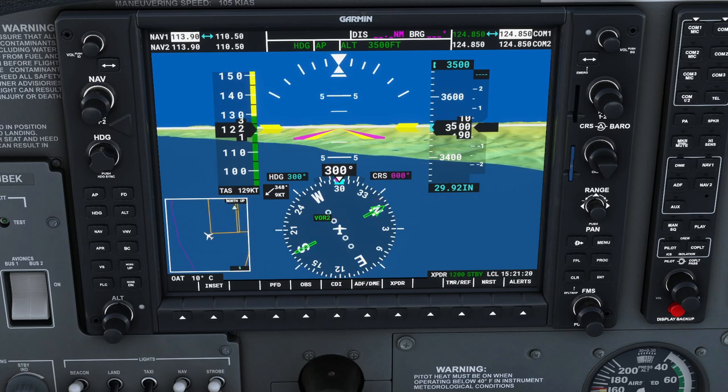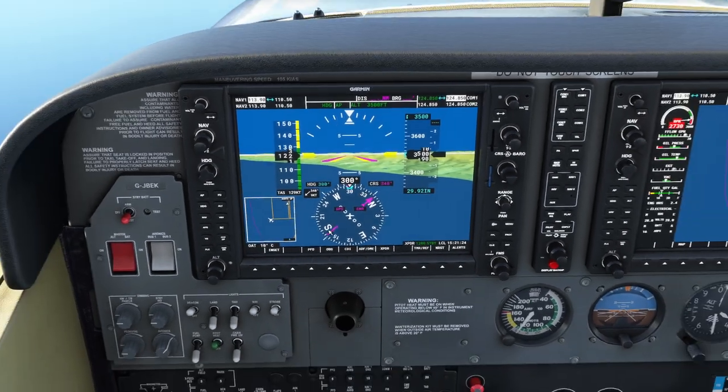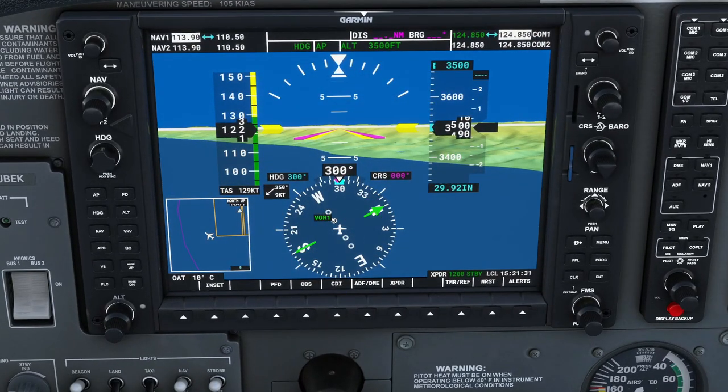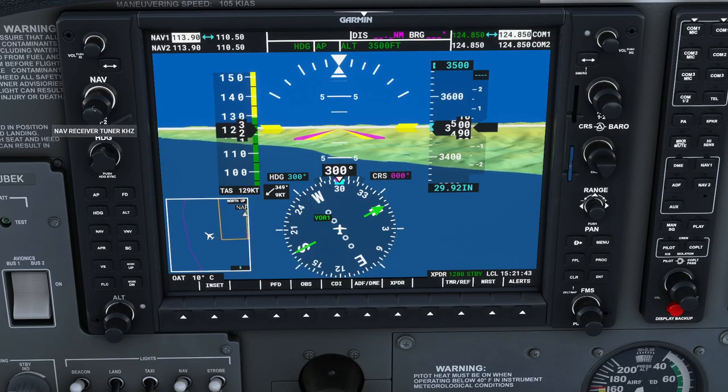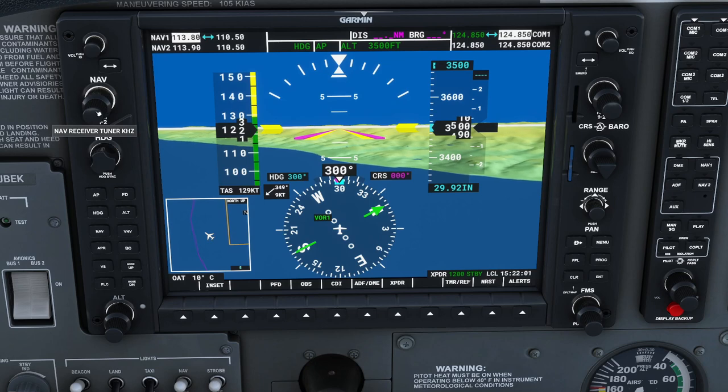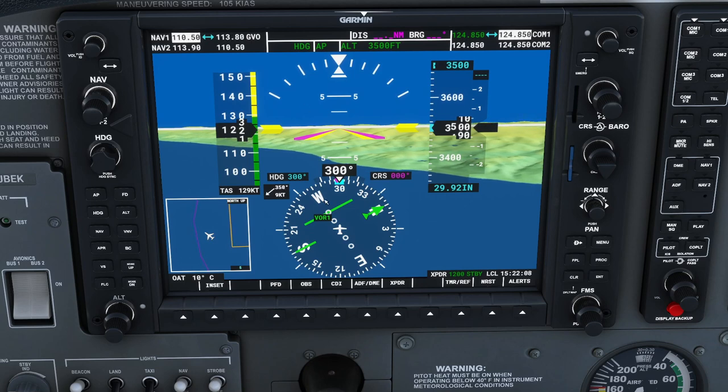We can flip the CDI compass rose between three modes: GPS, GPS/VOR1, and VOR2. GPS mode follows a flight plan if one is programmed. VOR1 relates to navigation radio 1, which we're going to tune to the VOR station at 113.80. The knob has a standby frequency and an active frequency — we change the standby to 113.80 using the integers and decimals knobs, then transfer it to active.